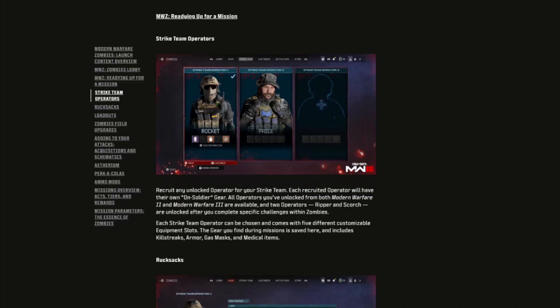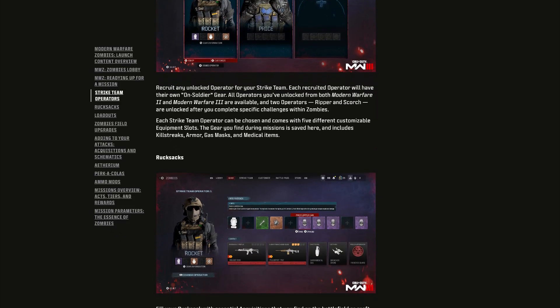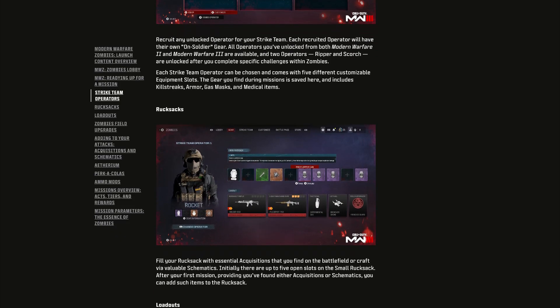That's the main overview of MW3 Zombies, but Treyarch tell us some smaller things we don't know, starting with strike team operators. You can recruit and play as any unlocked operator for your strike team, and each recruited operator will have their own on-soldier gear. Every operator you've unlocked from both Modern Warfare 2 and Modern Warfare 3 can be played in Zombies — it's not just MW3 operators. Each operator comes with five different customizable equipment slots.